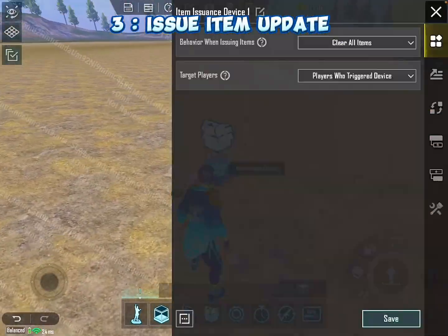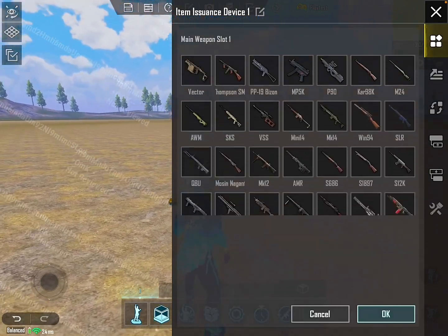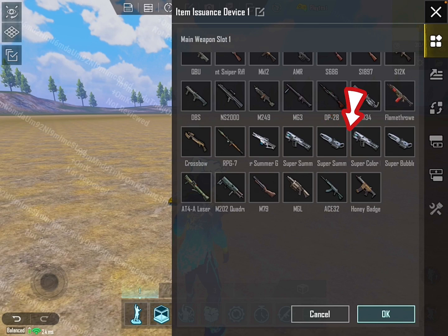Issue item device update. In the issue item device, PUBG added five different types of weapons.